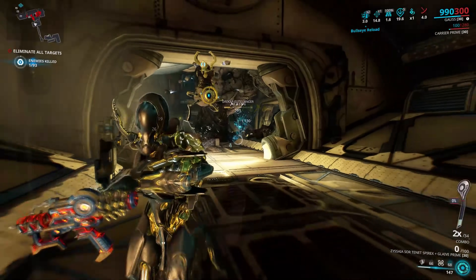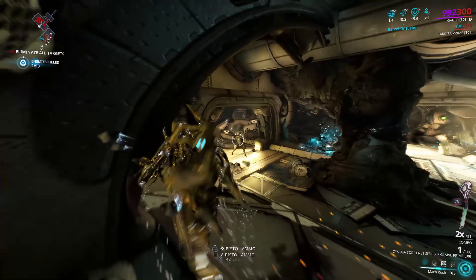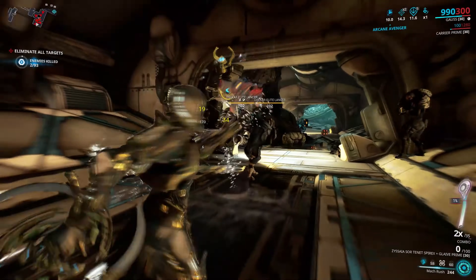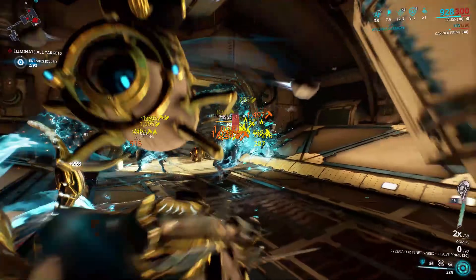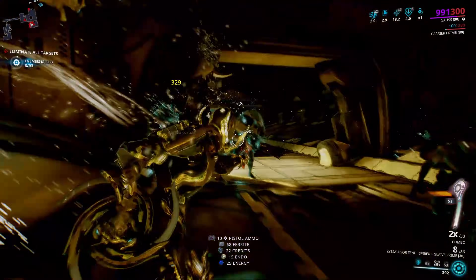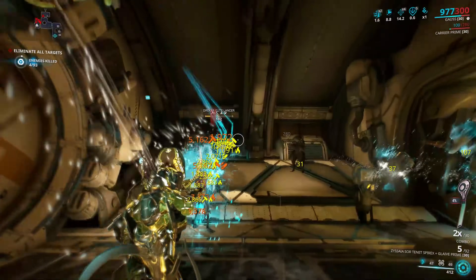With the release of the Sisters of Parvos, we have 8 new Tenet guns to acquire from them — 4 primary and 4 secondary. They're quite a varied collection, with the same bonus damage system and max capacity potential as with the Kuva weapons. So, what's to know about them, and are they actually any good? I'm the Gengen here — let's solve a practical problem.